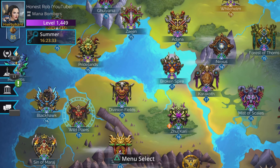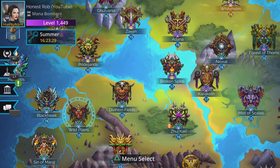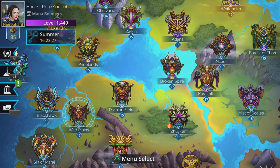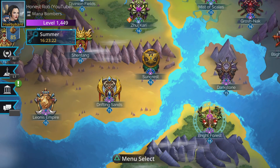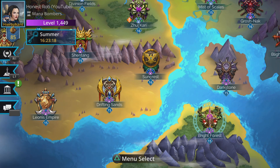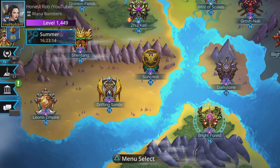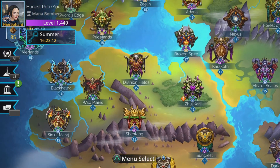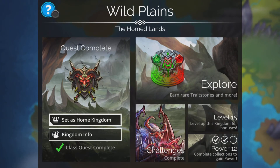Stage one: which is the best kingdom to fight in and which are the best teams to use? There are three kingdoms you want to pick: Wild Plains, Sin of Mirage, and Bright Forest. The reason is these kingdoms have less annoying troops that might slow the game down — like being submerged, having a summon, or gaining a barrier.